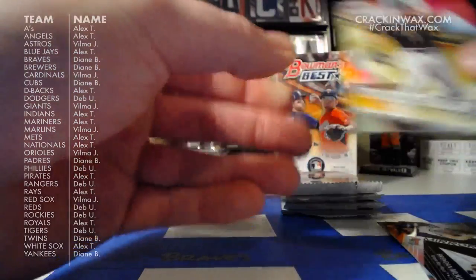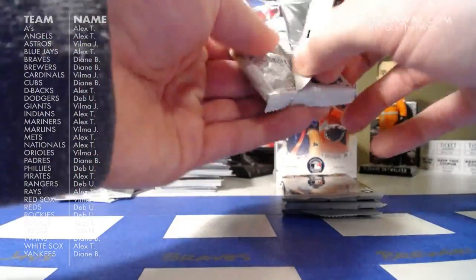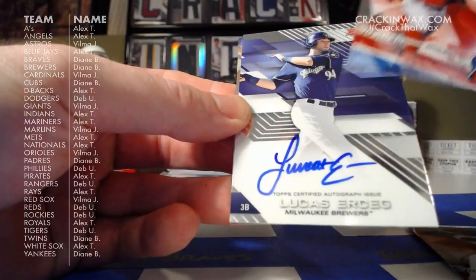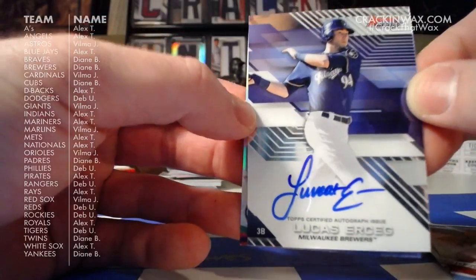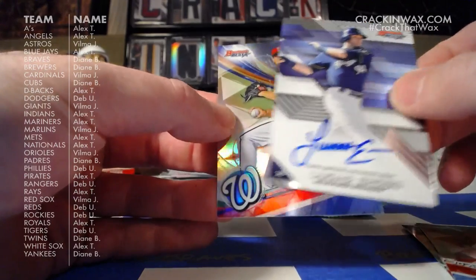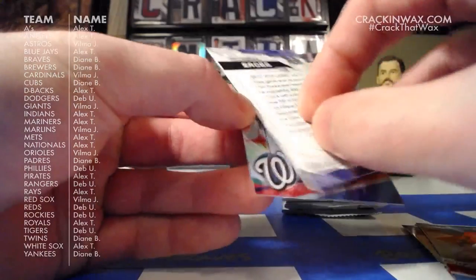Austin Meadows, Jake Lamb, Victor Robles, Joe Adell. And we've got an autograph — this is Lucas Erceg for the Milwaukee Brewers. Hero Habit had kind of predicted an autograph for the Brewers, and Diane gets this one. She also got the Royce Lewis earlier. Congratulations. And Max Scherzer is right behind Erceg.